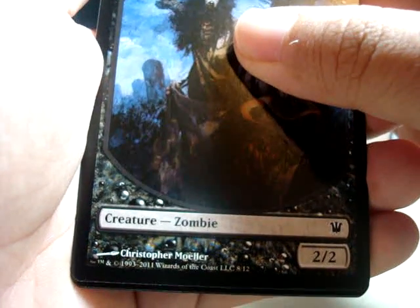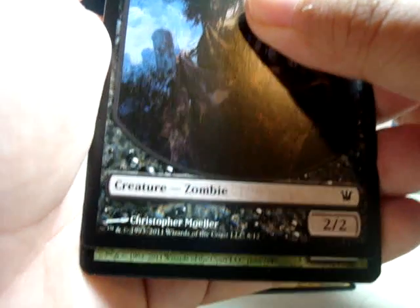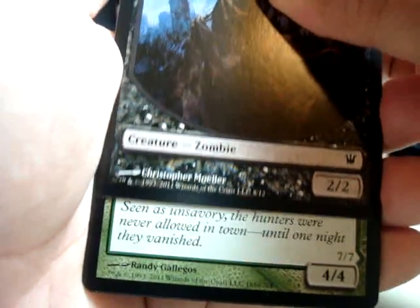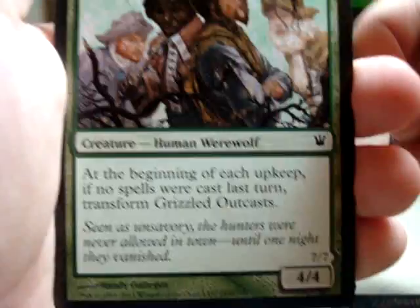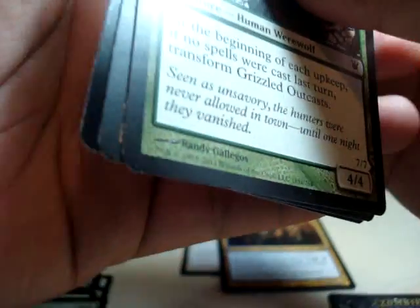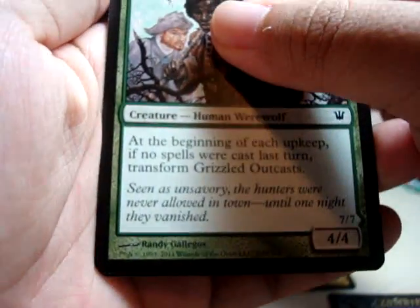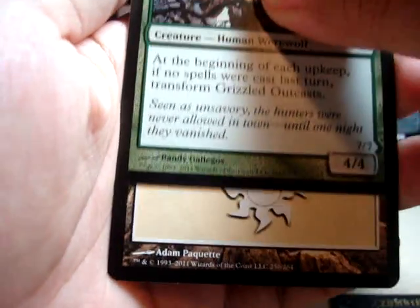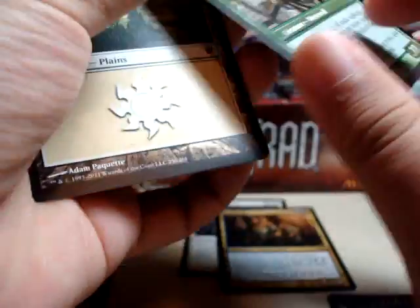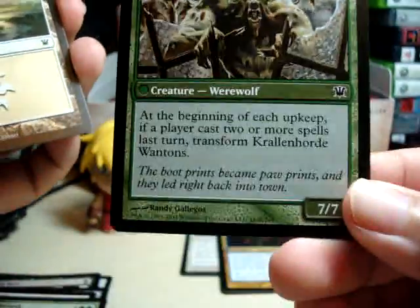And a token. Is it a checklist? No, it's a dual-sided card. Nice. Common — Grizzled Outcasts. And two more cards. It's a land! This one turns into a 7-7. Pretty nice.